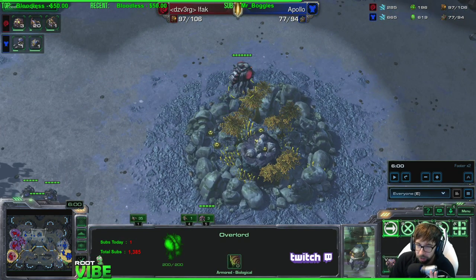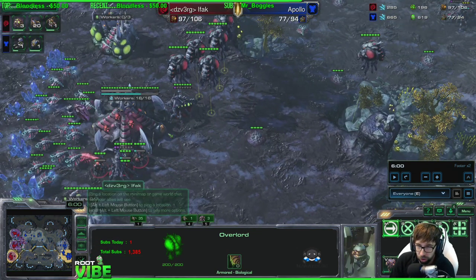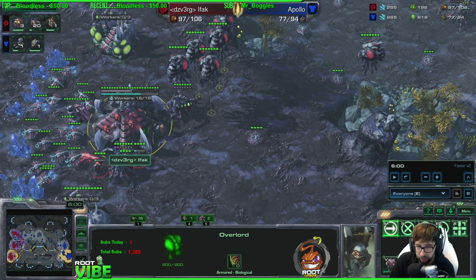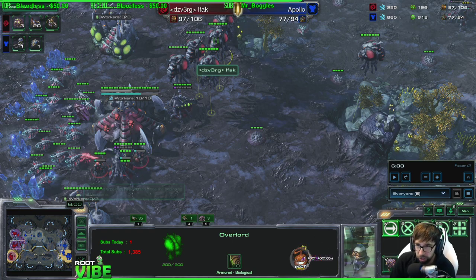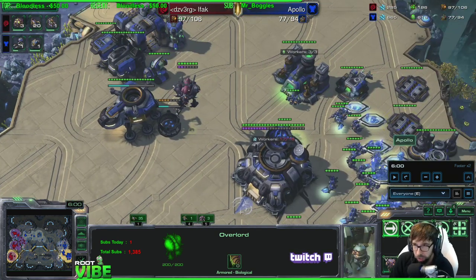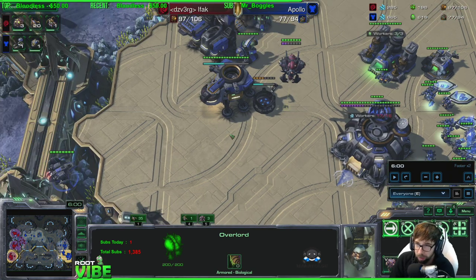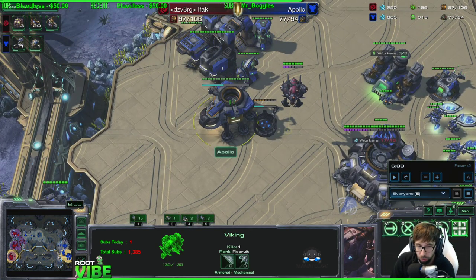That's number one for scouting. Number two: always try to start sending an overlord into his base at four minutes, with an overlord that is near his base. Your second overlord should sit by your natural until your natural is done — just to be safe against weird proxy bunker stuff. Then as soon as your natural is just about finished or has finished, send your second overlord to the outside of his base, and at four minutes send it into his main. If your first overlord hasn't given you the read you need yet, that way you get a good chance at a second read on his build.